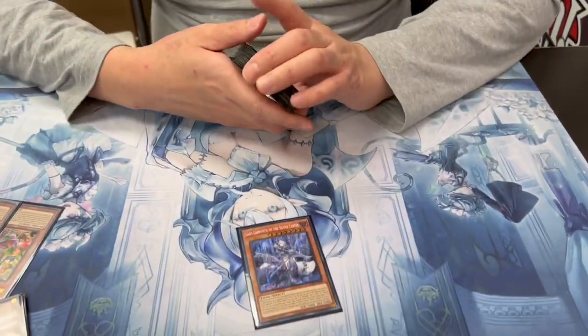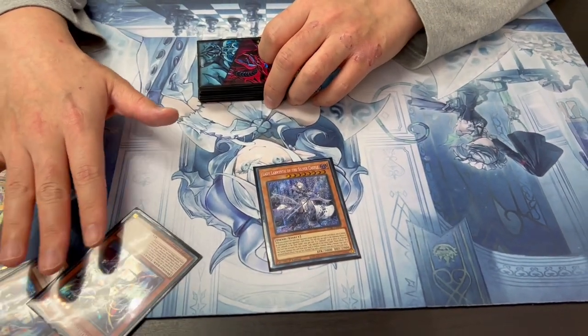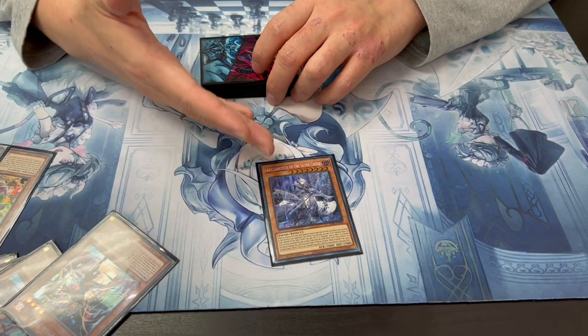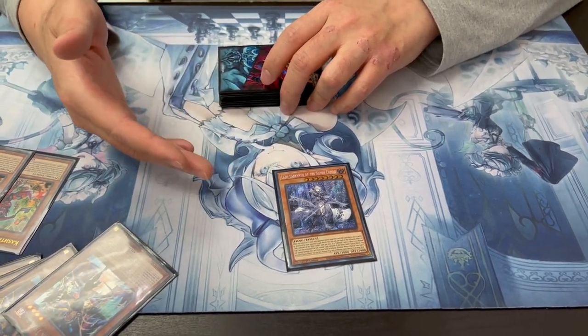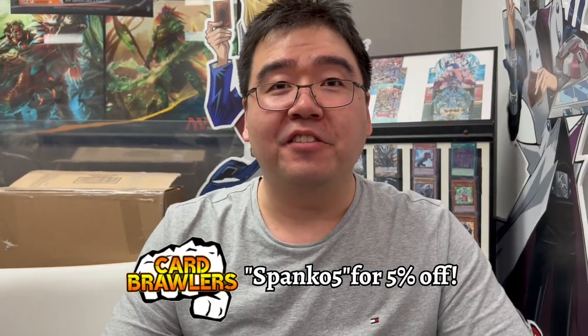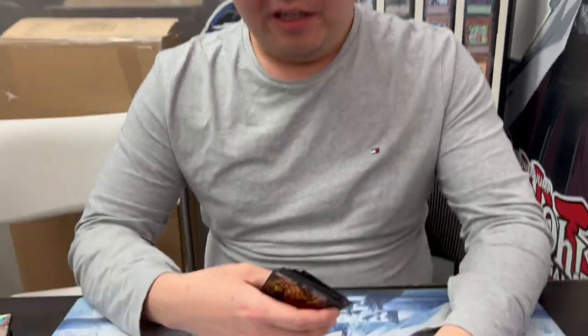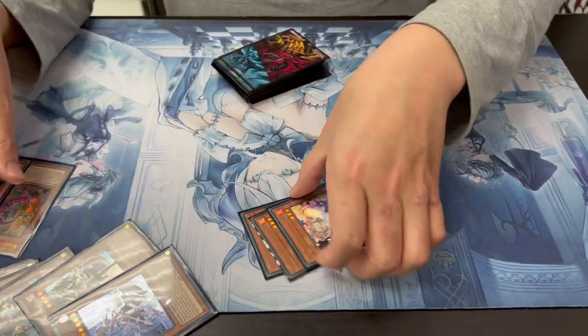There's spicy stuff coming up. There we go - the Lady! All of the Dynomorphia stuff are normal traps, so basically the Lady gives you another way to access them very fast. You just chain any of the Dynomorphia traps and you chain her, then you set another free - free anything. That's spice right there. And playing triple Ash of course, you gotta play Ash.